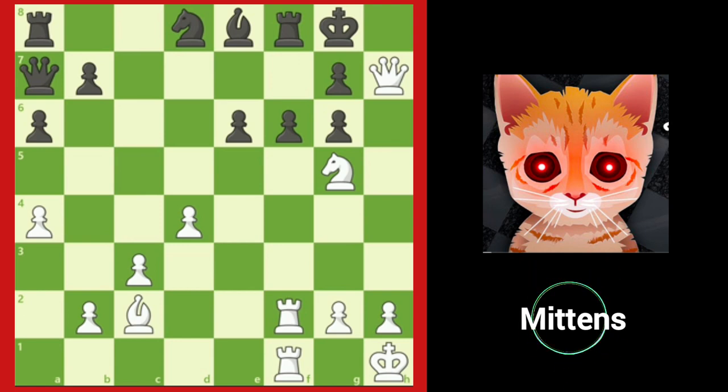White's pieces worked very well as a team, combining the powers of each piece to overwhelm Black's defenses. Now it's your turn to practice making your pieces work together.